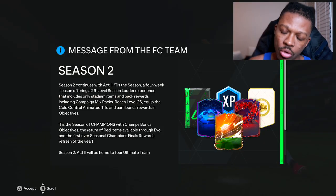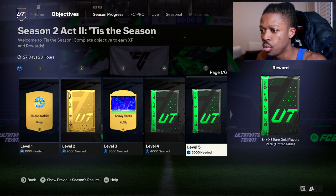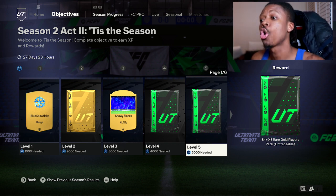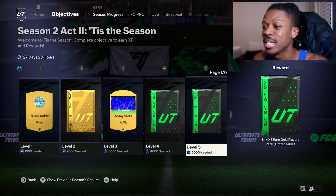Everything you need to know about FC24 Season 2 Act 2. Level 5 of Season 2 Act 2 is 84 times 3, which is decent. If you're lucky enough, you could pack a special card or double walkout. We love those double walkout units, even triple.